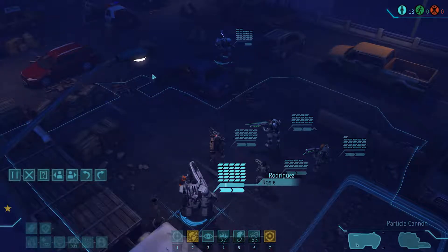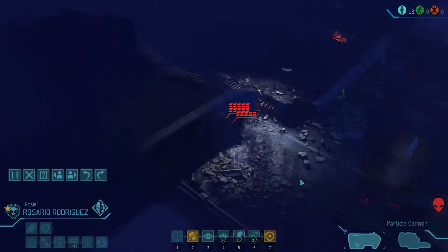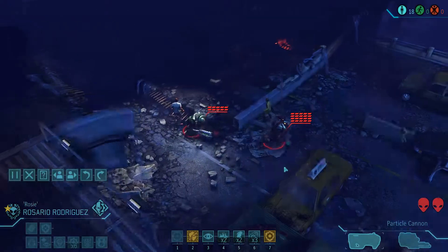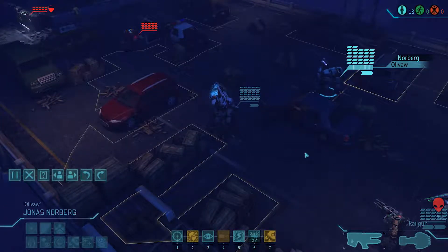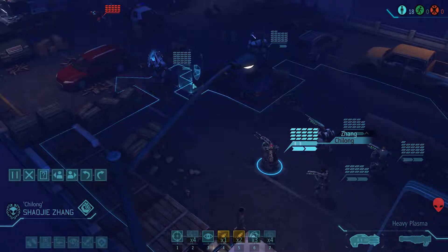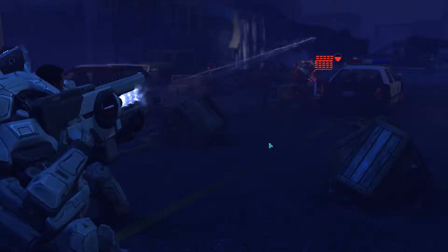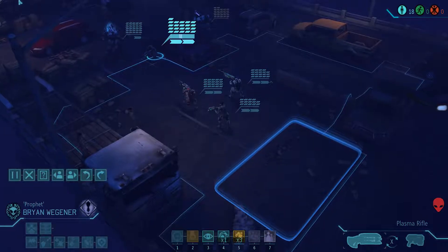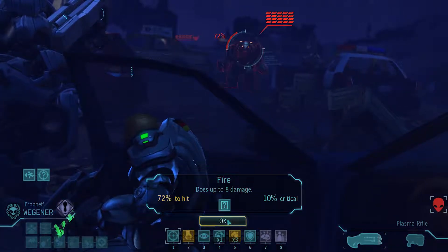We'll go ahead and start moving up the mechs to see what we can see. I see one civilian. What do we got here? A couple mutants — not a huge deal, but they are by some civilians, so let's see if we can't take these guys out right away. A couple squad sites — that's good. Jonas only has one target, so we'll go ahead and start firing.